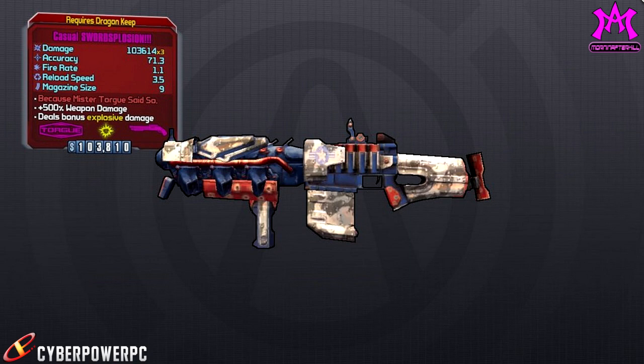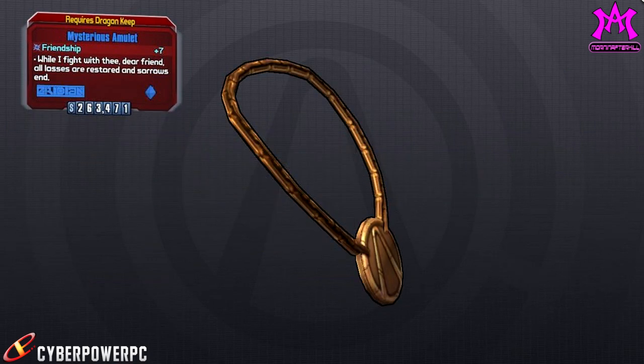We have the Swordsplosion. The Swordsplosion is a Torgue weapon and it shoots swords, and these swords explode into more swords that also explode. The only reason I know this is because during E3 Anthony Birch was talking about this weapon. It looks like it might be a Flakker that's easier to flak with.